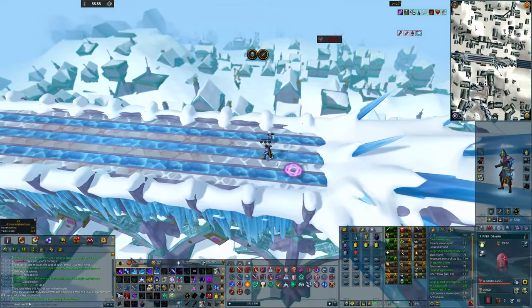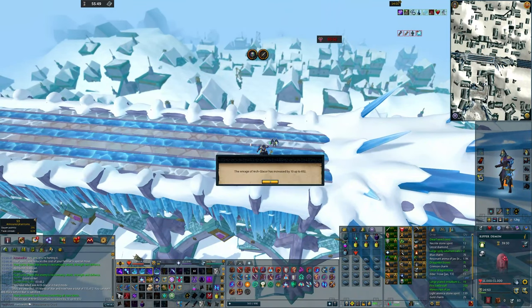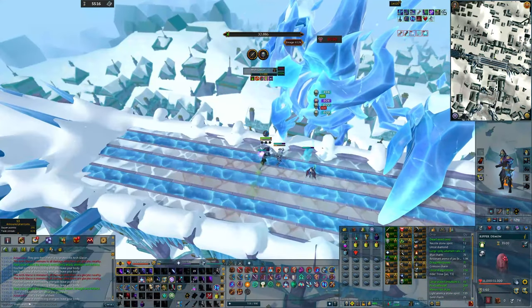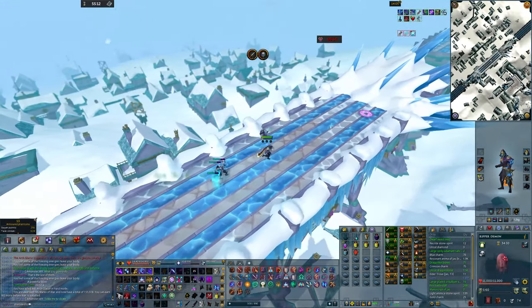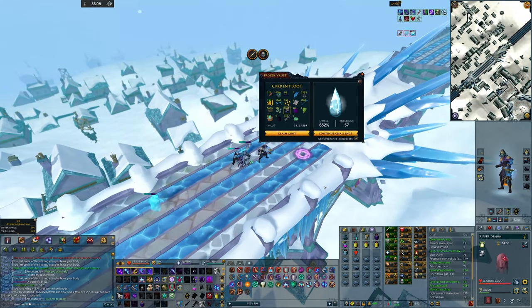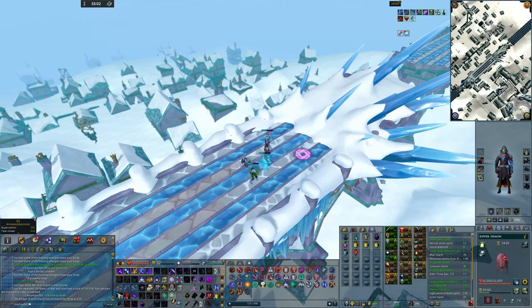And that's another kill down. That was under four minutes — proud of that. And a lot of Clay Core remnants. 652% and climbing. And there's another kill down. Very nice. A thousand water talismans — my goodness me. 670%, let's do this. We're getting there.